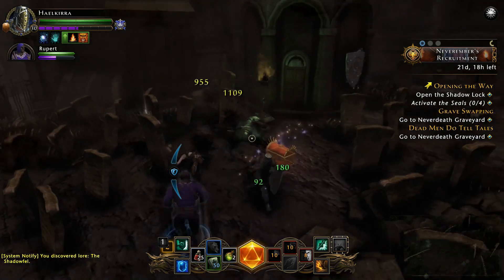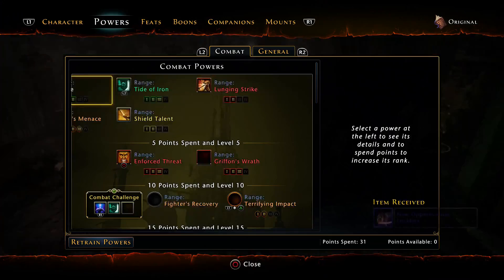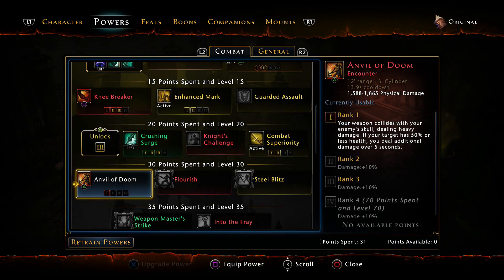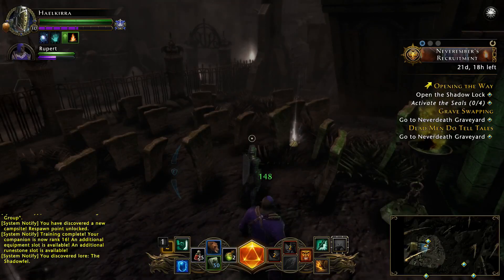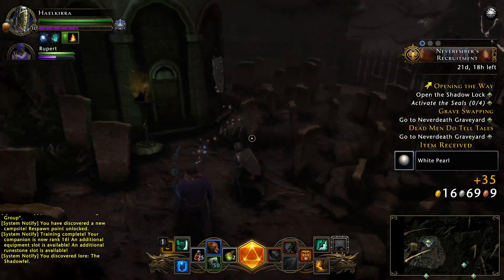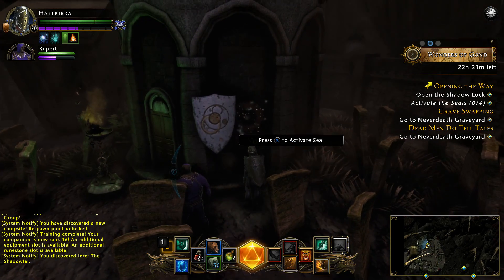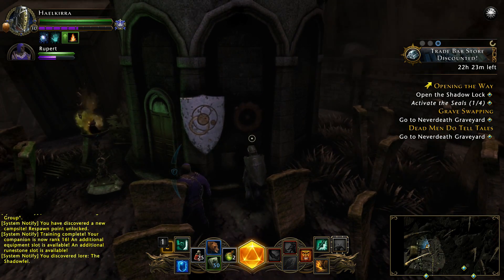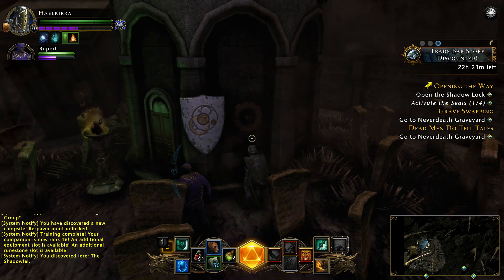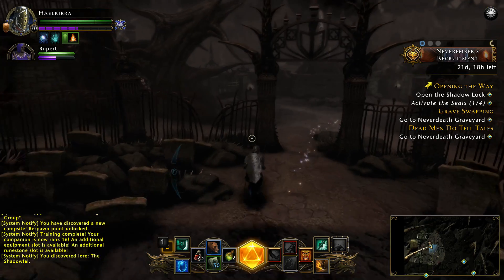I like that new power. I just have to see what it's called - Anvil of Doom! Gee whiz. Here is the first seal - we'll activate it. That's one. Let's go find the other three.